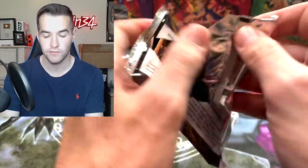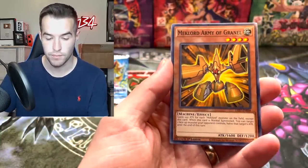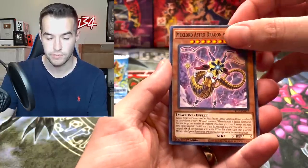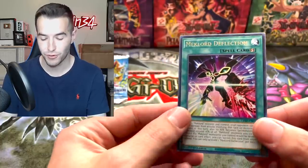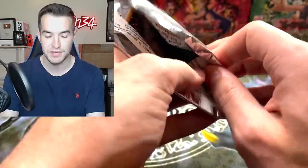Legendary Rage of Ra. We've got a Mind Control, Mechlord Army of Grinnell, Token Stampede, Mechlord Astro Dragon, and a Mechlord Deflection. I had hope we were going to pull something good. Ghost from the Past will redeem us hopefully — it's okay if we get nothing out of these, if we get an LOB hollow it'd be worth it.